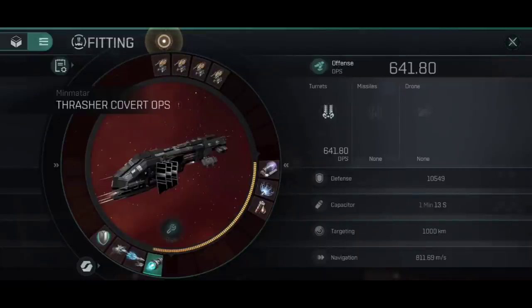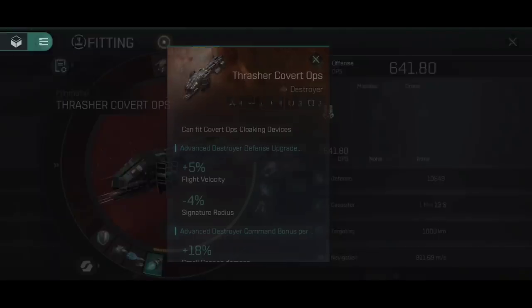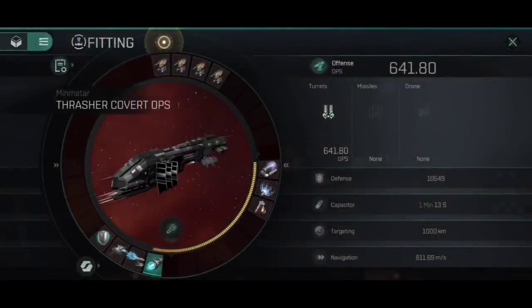As you can see, this gives us a rather large increase to DPS: 641.8. This is what I've said before — a lot of people have argued that skill points are the most important thing in Eve Echoes, but they're not. Skill points are what you use to meet minimum requirements. If you have a ship like the Thrasher Covert Ops getting bonuses to Advanced Destroyer Defense Upgrade and Advanced Destroyer Command, then you need to get both of those skills to Level 5. Once those skills are at Level 5, any additional points in those skills don't make that much of a difference. Once you hit those minimum posts with your skill points, gear becomes much more important. Swapping from meta level 6 to meta level 11 gear takes us all the way up to 641.8 DPS — utterly monstrous, and that's cold, before we activate anything.